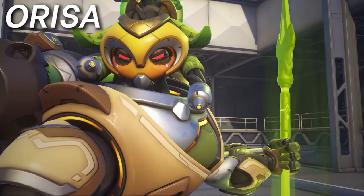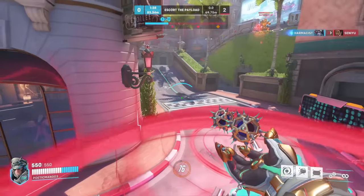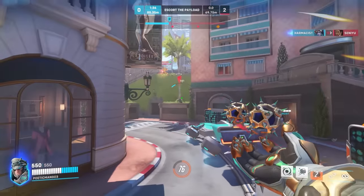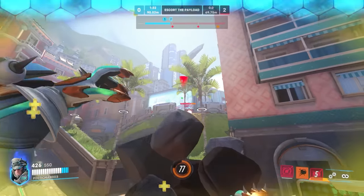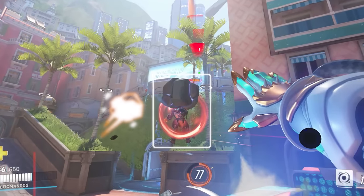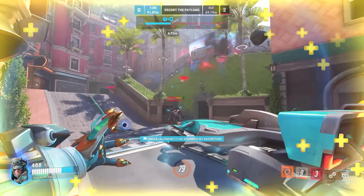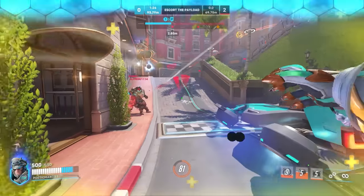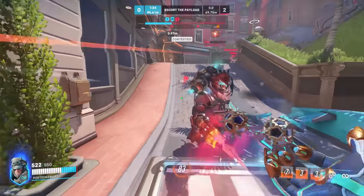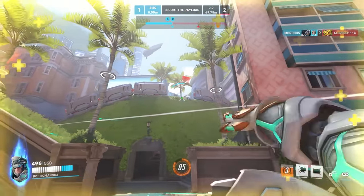Now for Orisa, who's one of the most un-counterable heroes in the entire game, but luckily there are finally some pretty reliable picks against her. Starting off with the tank head-to-head, Sigma isn't getting more played for nothing, since he's one of the few heroes who can take space without being stopped by Orisa. Being the other long-range tank, he can pressure Orisa into using her fortify, as well as easily hitting her with his high-damage hyperspheres because of her ginormous hitbox.